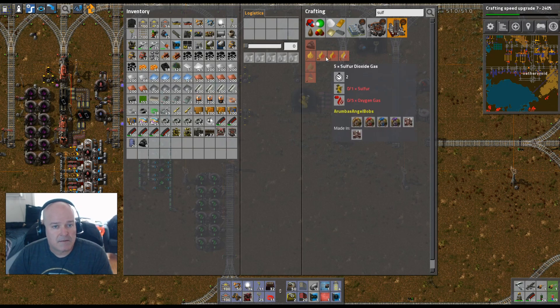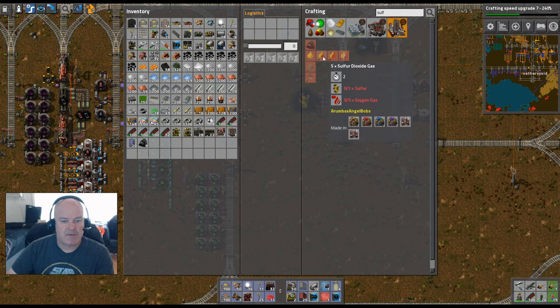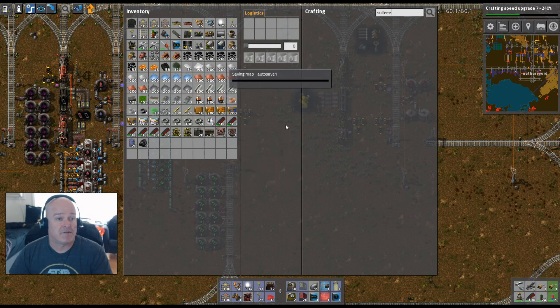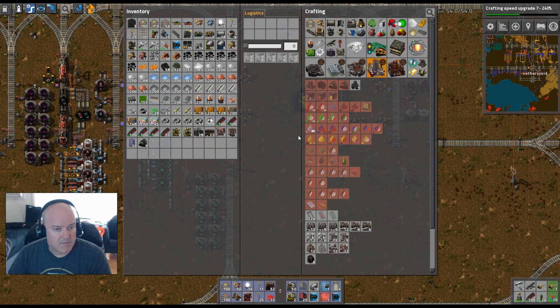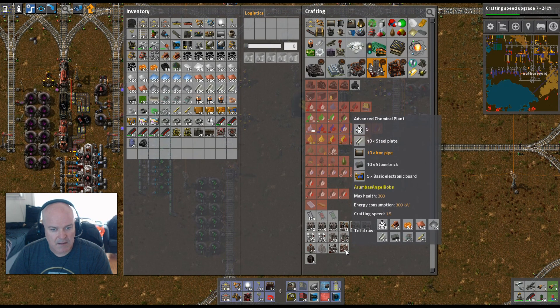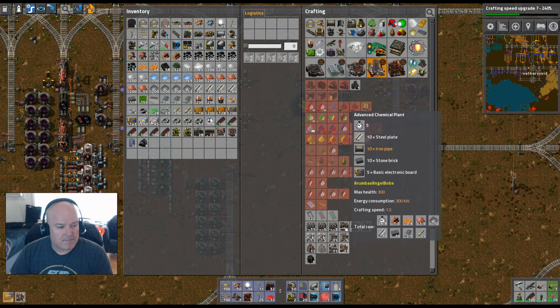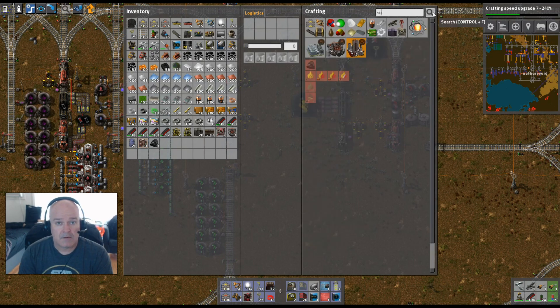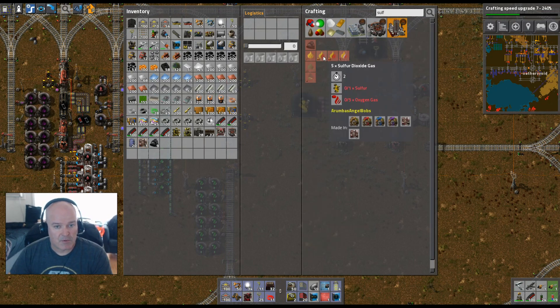Sulfur dioxide — we're going to make it like this, which means we need advanced chemical plants, or something like that. Autosave. Do we have any of those? I thought we had some advanced chemical plants. We're going to build one. We can also make it in a regular chemical plant — I think it's just a chemical plant.